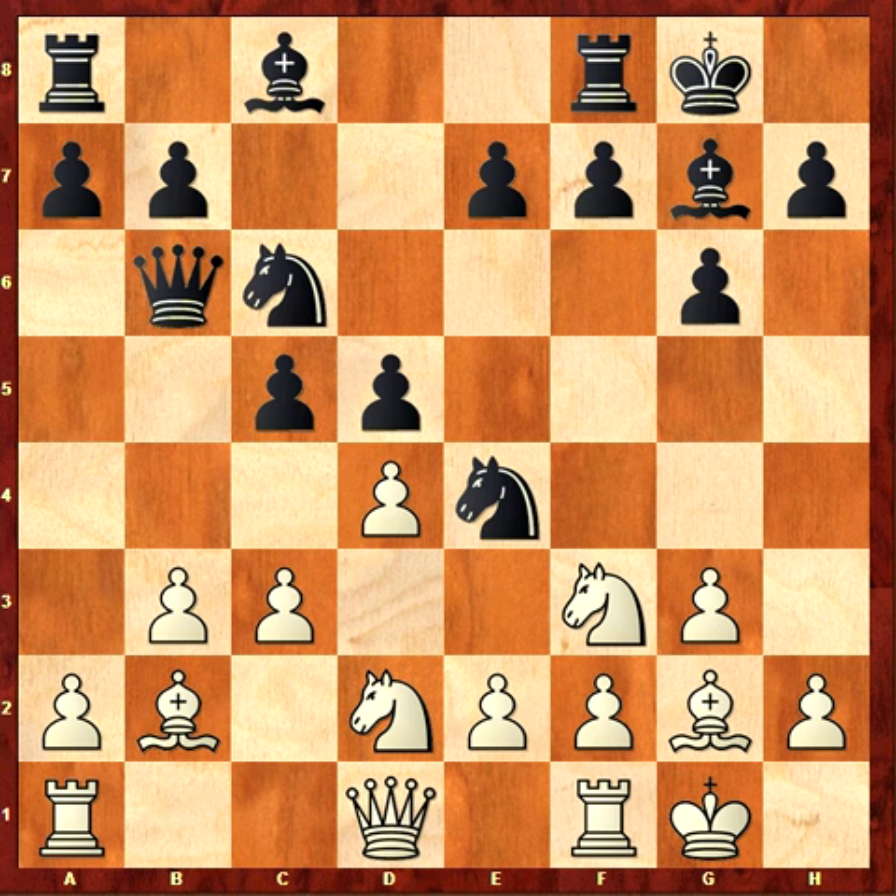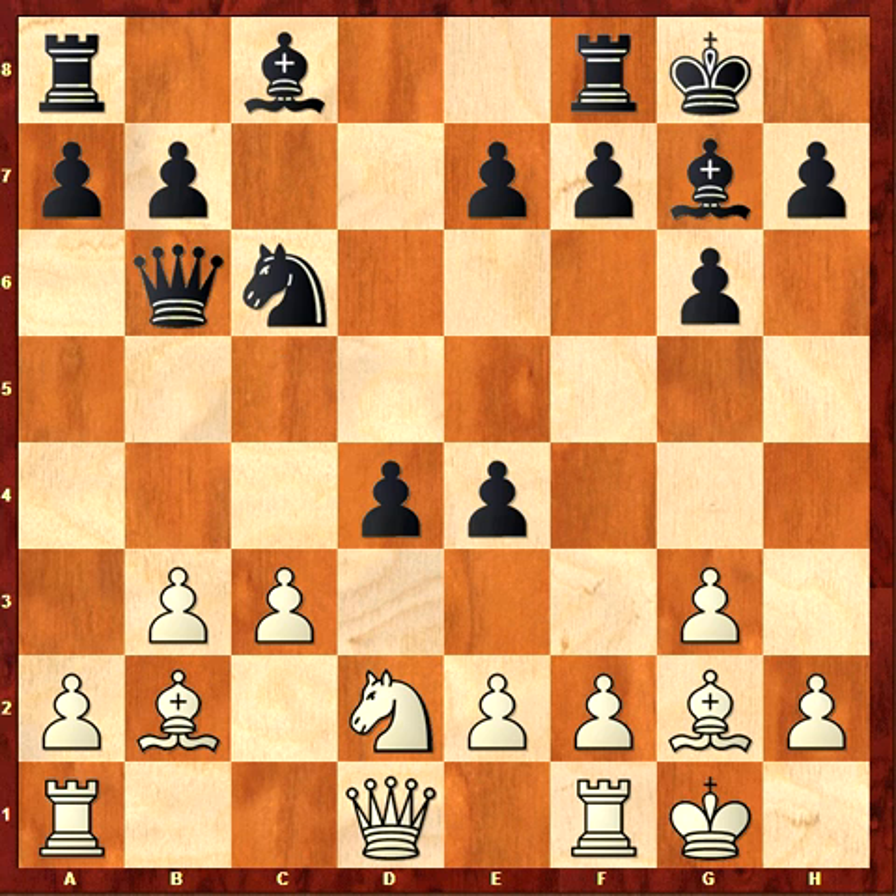Knight e2, knight c6 — another good move for black, hard pressure against d4. And now c3, I have to defend this pawn so I'm forced to do that. Queen b6 — another good idea because it puts pressure against this pawn. Now I take, he takes e4, knight e2. And in this position, which is balanced, I made an important mistake.